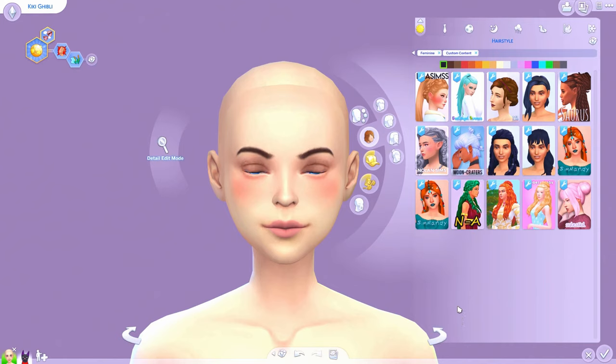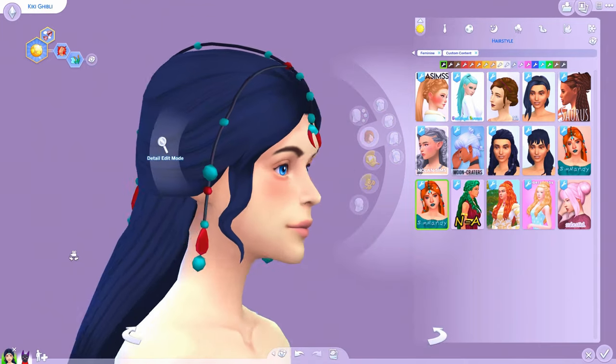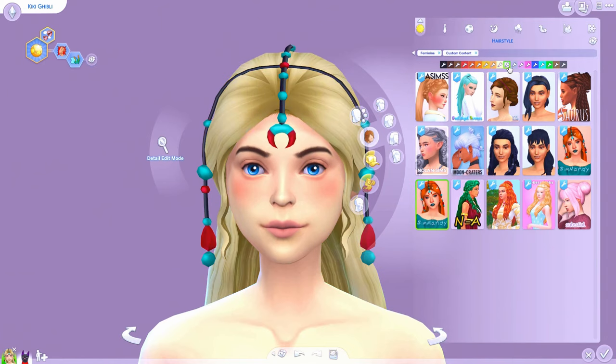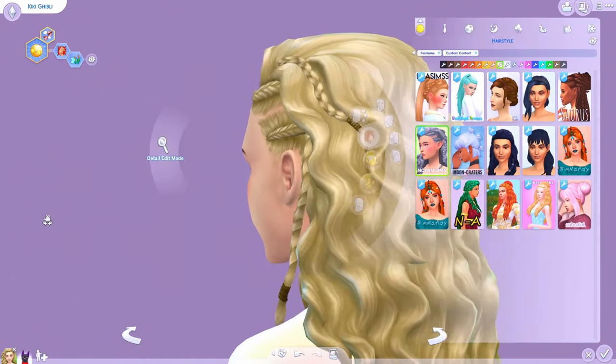I tried to get a wide variety. I love braids when it comes to spellcasters, and anything you can put up and sort of put flowers or accessories in. This is the hair I was most excited to show you guys — it's just so unique and pretty, and it has this little accessory hair piece that goes over the top to make it so much more intricate. It comes in your classic Maxis Match colors — the blonde is so pretty.